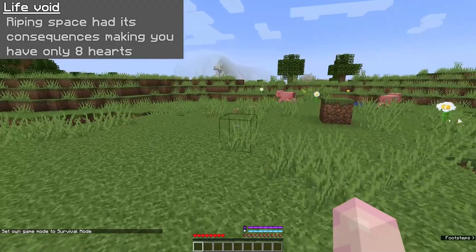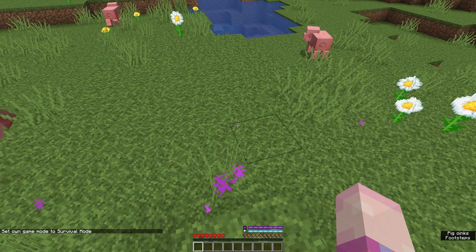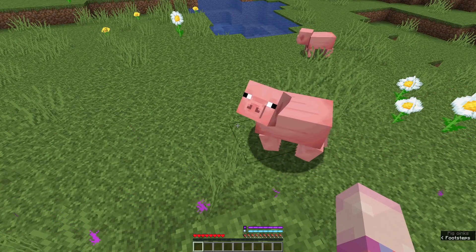Moving to the next ability, you've got Life Void. Ripping space has its consequences, making you have only eight hearts instead of the normal ten that a Minecraft player has. Pretty self-explanatory — you have two less hearts than normal.